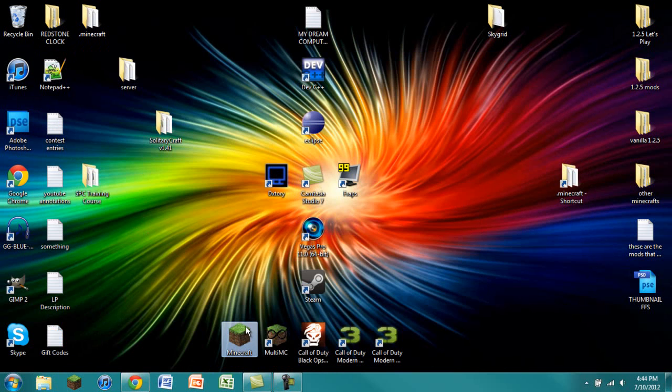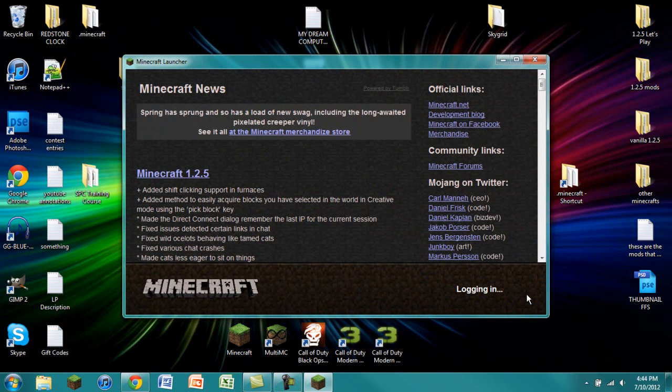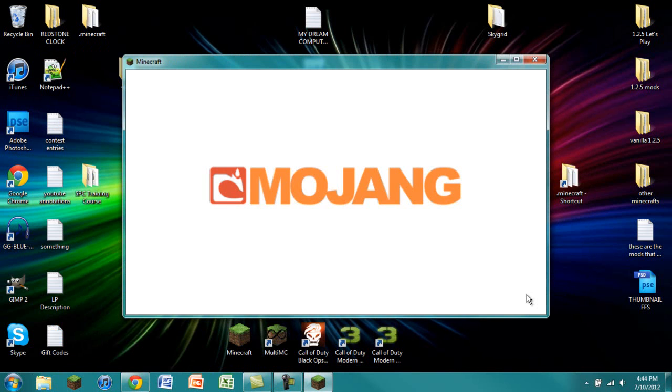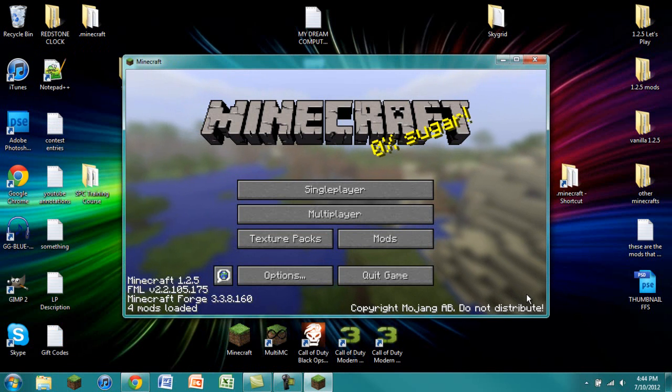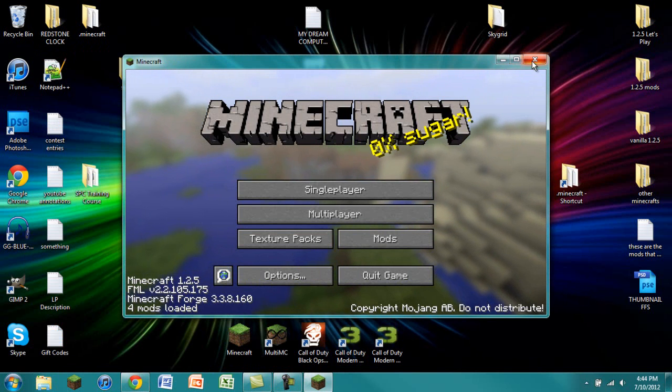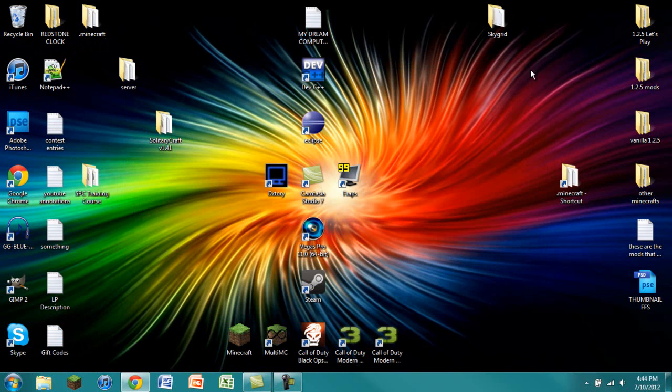Now go into your Minecraft launcher, log in, and do all that fun stuff. Hopefully if everything works, we can move on to the next step. We see that we have Minecraft Forge at the right version and everything is working smoothly. I like to do this just to make sure we've installed everything in the jar correctly — that way, if something does go wrong, we have a good idea about where it went wrong.